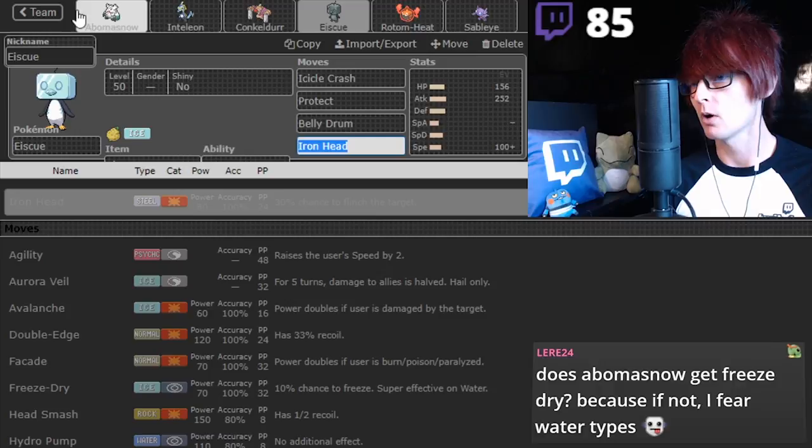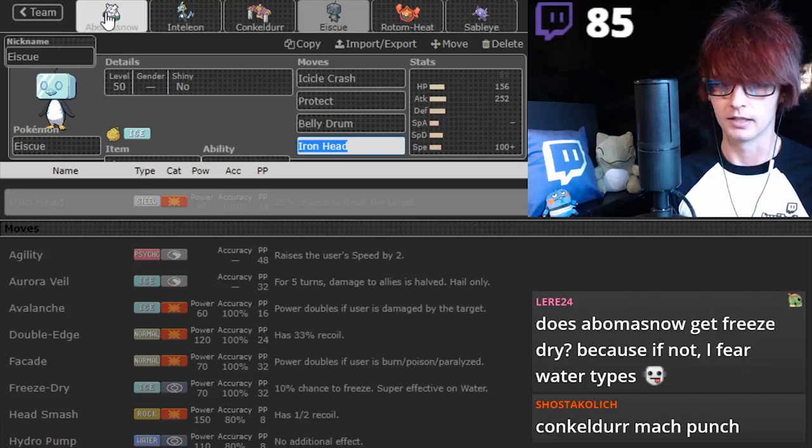We'll go back to the Vanilluxe, I think. Does Abomasnow get Freeze-Dry? If not, if they're Water-types, you can literally just Giga Drain them. Knock Off - Conk, yeah.